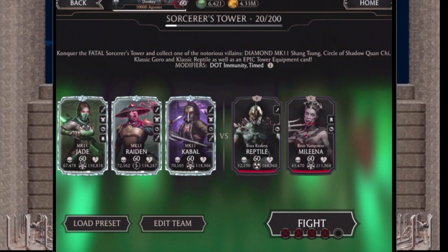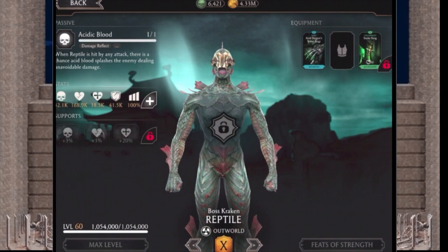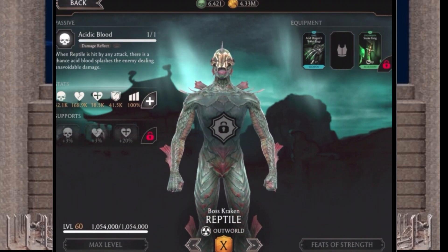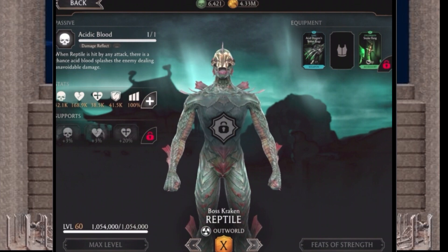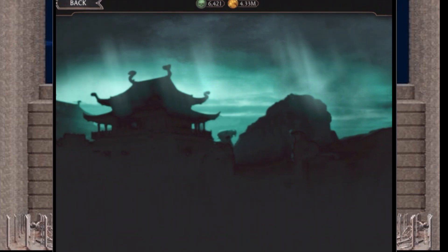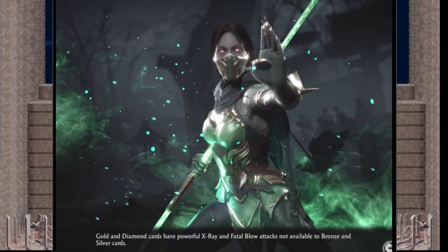First up is Boss Crack of Reptile. I haven't seen the actual graphics of what the equipment does yet so I can't give much info on that. Then there's Boss Vampirous Molinas — their modifiers are damage over time immune and it's timed of course. Let's get in right now and see what battle 20 looks like on the fatal difficulty.